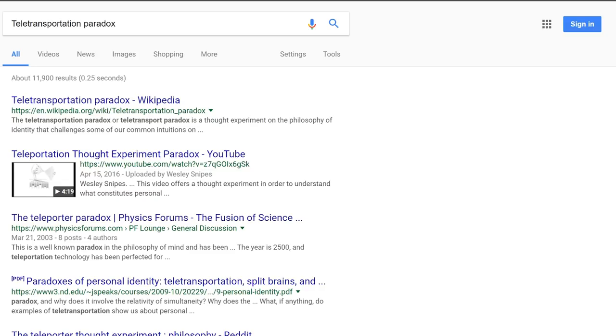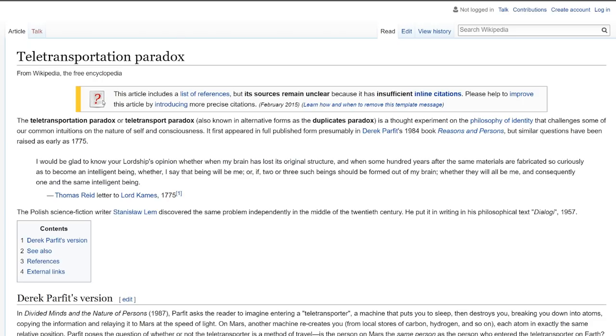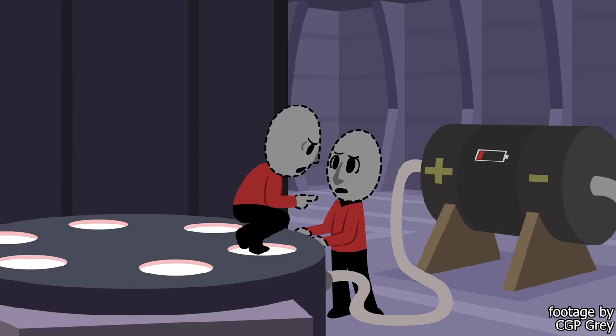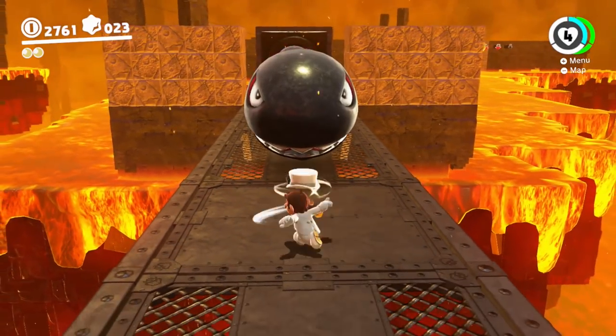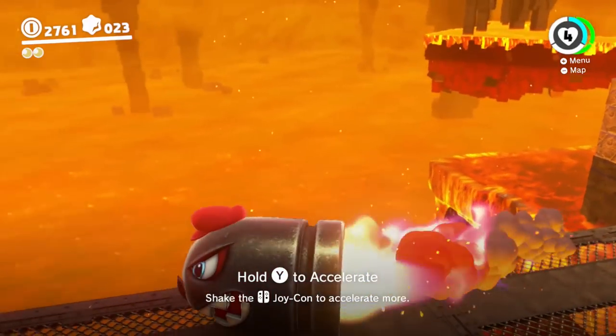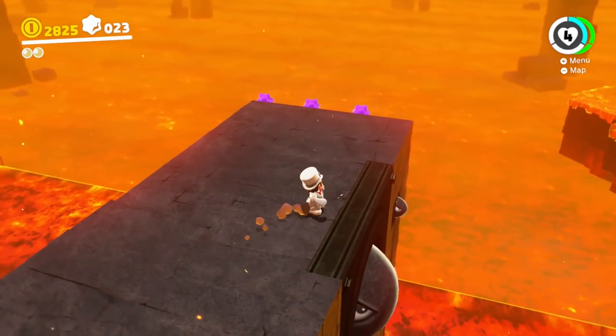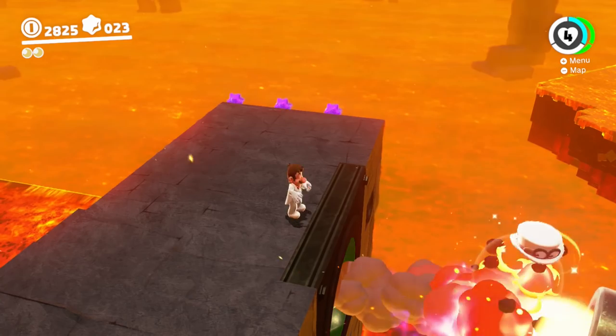To explain what I mean, we should talk a little bit about the teletransportation paradox — a theory that essentially posits that any form of true teleportation must effectively be just destroying the life form that enters the teleporter and rebuilding an atomically identical version in another location. So even though this Mario is perhaps molecularly identical to the original and may even have all the same memories, it's very likely that the original Mario — the one we saw die when cut into pieces — is an entirely separate consciousness that was terminated the moment Mario threw his hat.